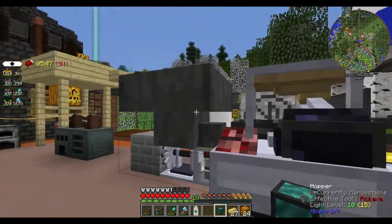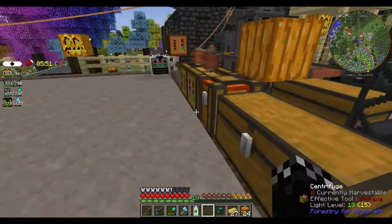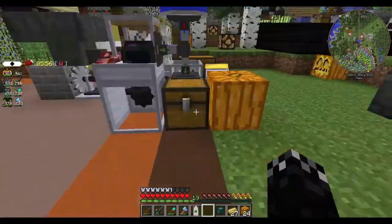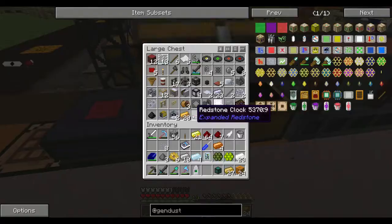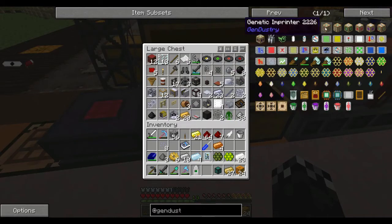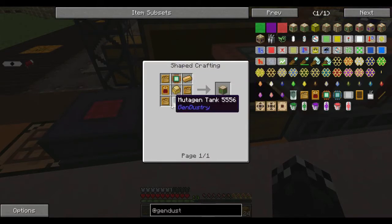Hopefully when that copper's done it'll switch over and do the uranium. So my next mining run I'll go over and run it through that compactor thing and then come over here and run it through here. And obviously we've still got 48 minutes worth of fuel. So what I'm going to do is cut and get the things we need for a mutatron, and I'll be right back.